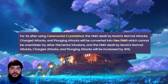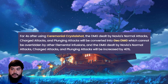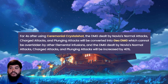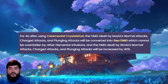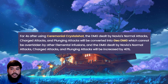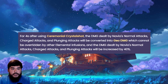Moving on to her passives. Her first one, Undisclosed Distribution Channels: for 4 seconds after using Ceremonial Crystal Shot, the damage dealt by Navia's normal attacks, charge attacks, and plunge attacks will be converted into Geo damage — which cannot be overridden by any other elemental infusion — and the damage dealt by those attacks will be increased by 40%. This is a nice extra boost allowing her normal and charge attacks to be more useful, rather than only relying on damage from her elemental skill and elemental burst.